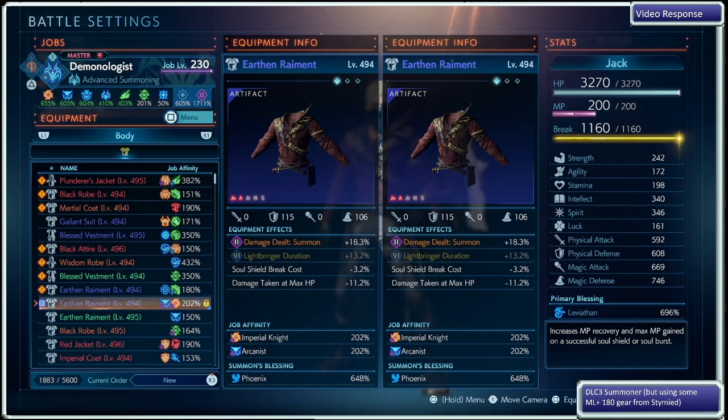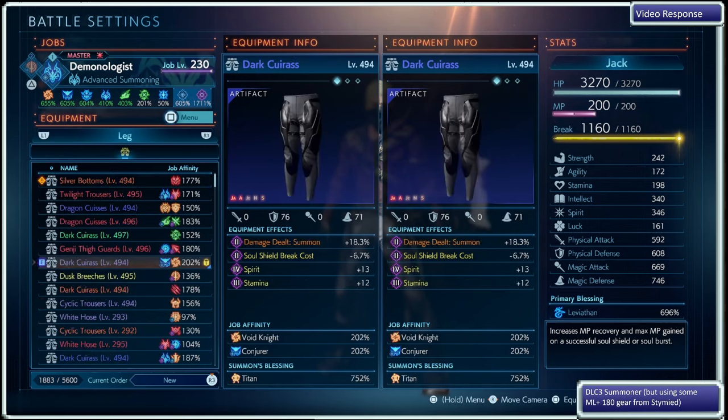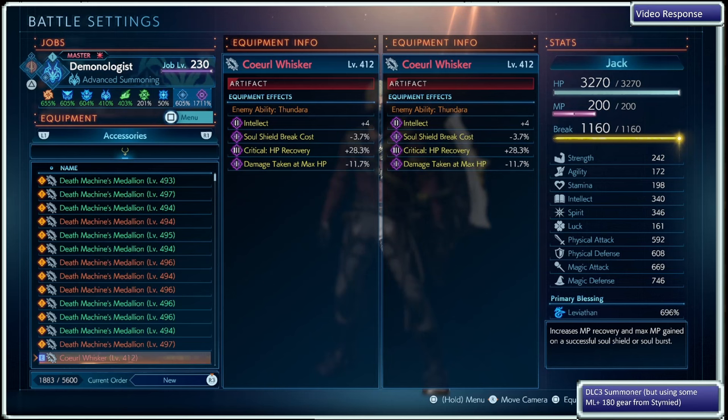Soul shield break costs to really help out that lifestyle. Light bringer duration, stamina, and spirit are there to help the bubble last longer when we have enough soul shield stacks. The stamina and spirit are there because I don't want to completely glass cannon the build, but as you go further you can probably afford to drop those stats. If I could, I'd have damage dealt summon at the top, as well as damage dealt or MP cost reduction for sword combo abilities, so that even in summoner form your combo abilities do more damage or take less MP, and outside of it your piercing lunge and knight's gambit don't cost as much.